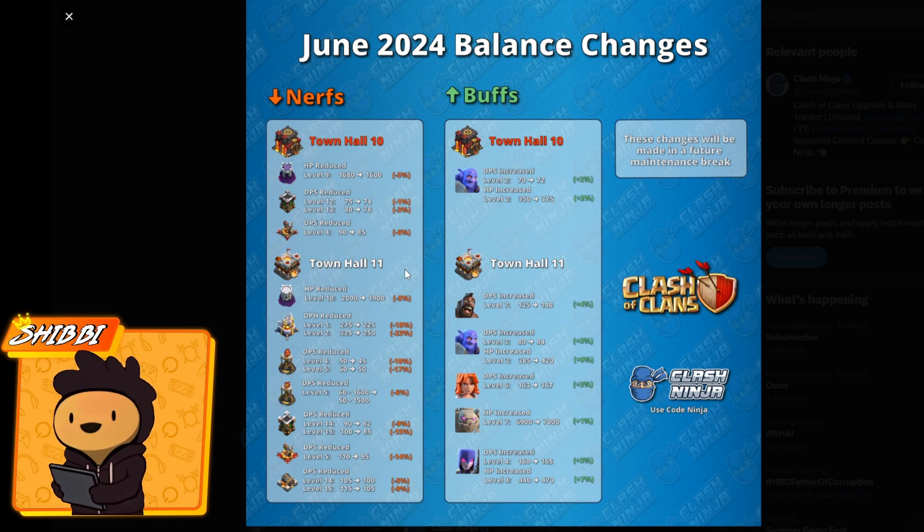At Town Hall 11, the wizard tower is getting the same minus 5% nerf as Town Hall 10. The major defenses — Eagle Artillery and Inferno Towers — are getting seriously big nerfs. Level 1 Eagle Artillery damage per hit decreases from 275 to 225, almost 20% damage reduced. Level 2 goes from 325 to 250, nearly 25% reduced. The Inferno Towers also get big nerfs: the multi inferno tower at level 4 gets a 10% DPS debuff, and at level 5 it's 17%.